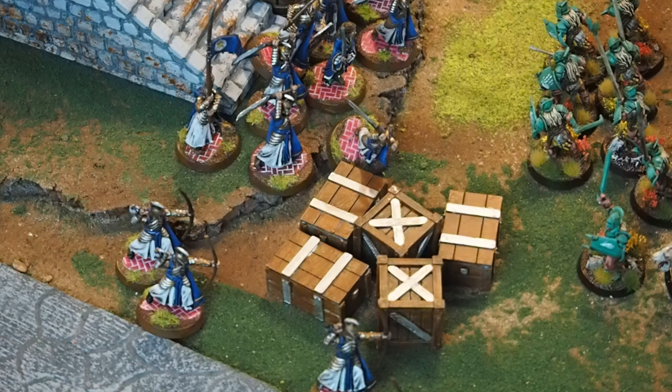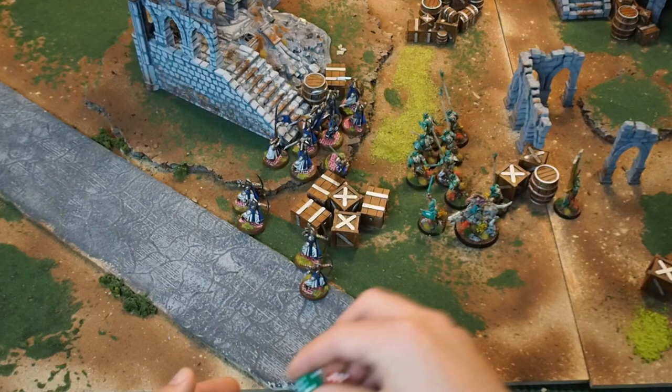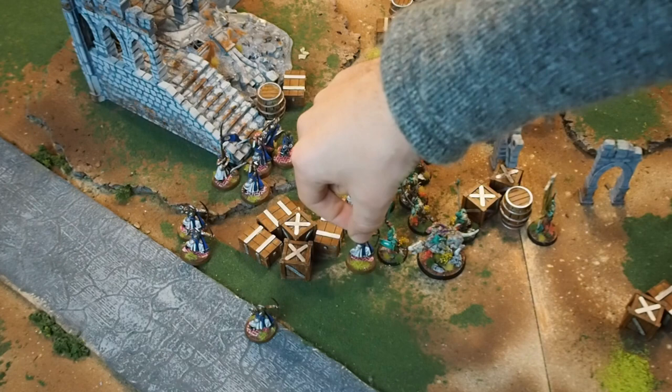At the beginning of the next turn each player rolls for priority — this time the elves have won it. Because they are close to the enemy they've decided to charge into battle. Each model has a control zone: a 1-inch bubble that surrounds them. If you enter an enemy's control zone you must charge them. However, once an enemy has been charged they no longer have a control zone. If you move into base contact with a model you have charged them and they are unable to move because they are fighting.